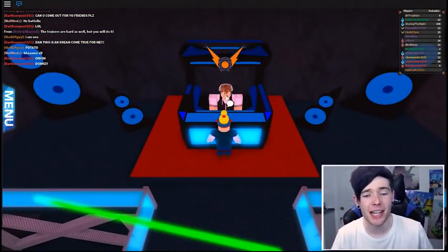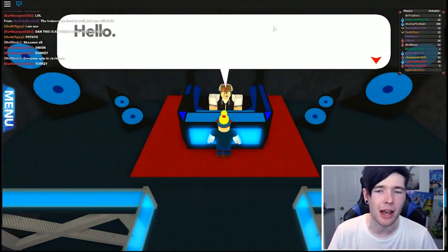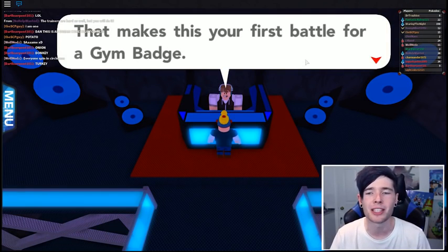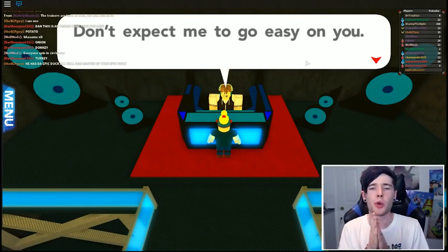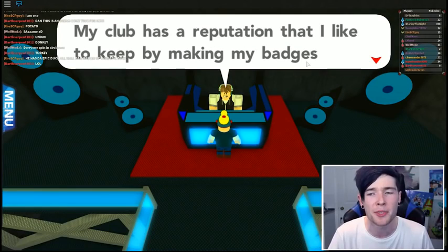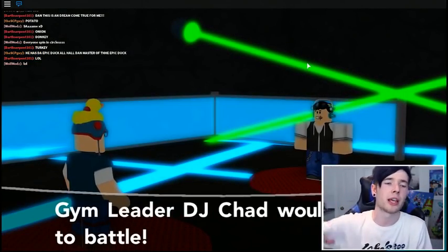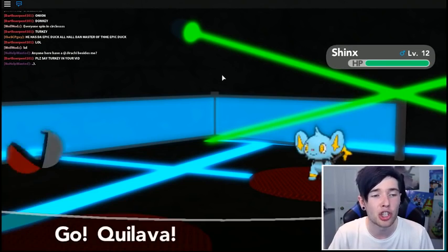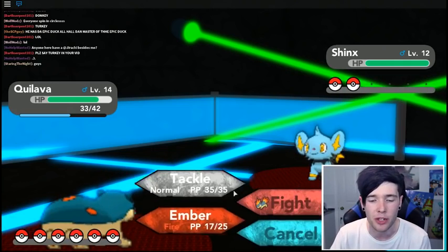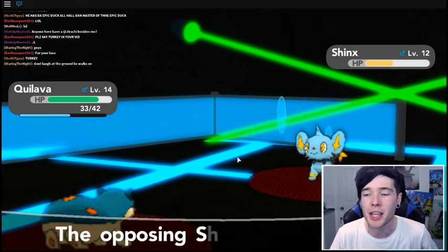Here is our gym leader - he is a DJ apparently. And this badge actually looks really cool - kind of looks like the Team Instinct badge and logo. I am Chad, the creator and leader of this fine establishment. I see you have no badges yet - that makes this your first battle for a gym challenge. Don't expect me to go easy on you. I've got a Quillava now - you are going down. Get ready for the drop! He sent out a Shinx - I've got level 14, he's got level 12. Intimidate is going to be pretty annoying but we should be able to burn this guy. Burn the Shinx - look how powerful that was! It was a critical hit, and his special defense has risen so I'm going to use Tackle instead.